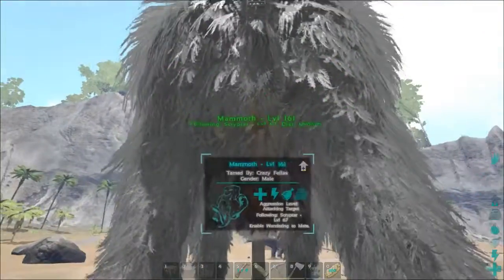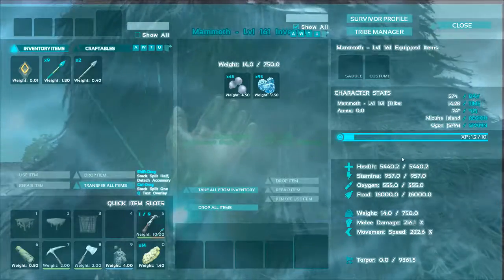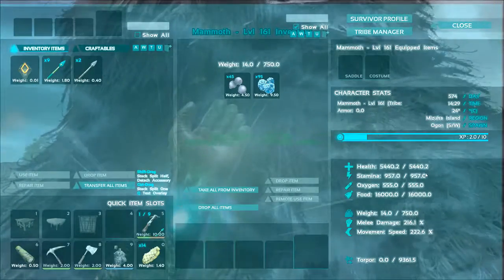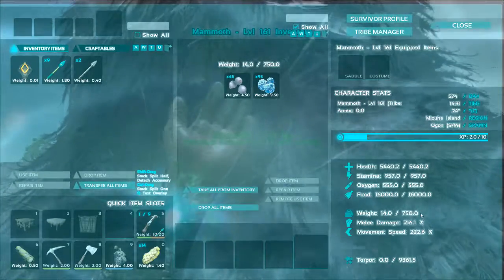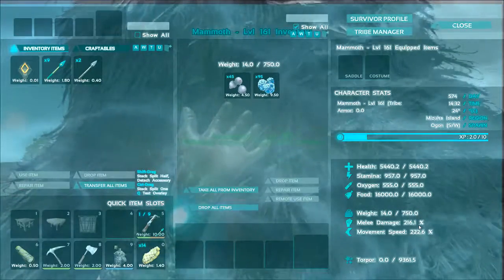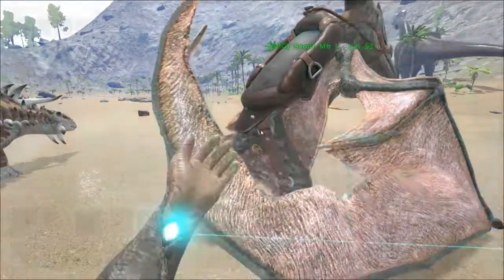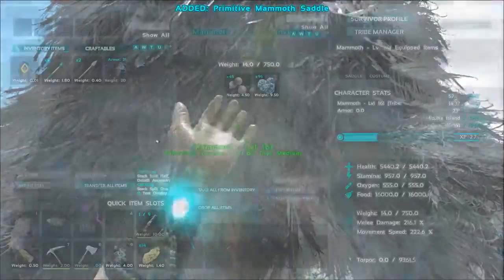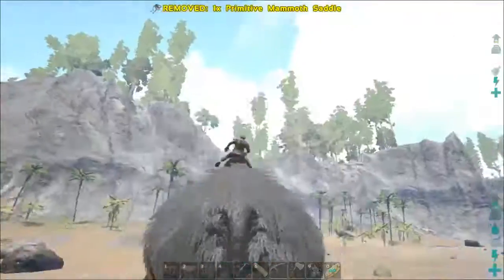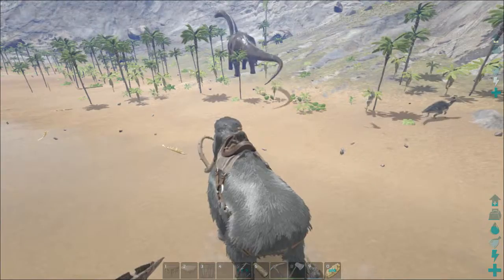What about you? Let me check you. 5500 health — almost. That's perfect. 1000 stamina — also perfect. Way too much in food. 750 weight is a real good start. 216 melee, 222.6 movement speed — awesome. Since you were the reason we came here, here's a saddle for you.